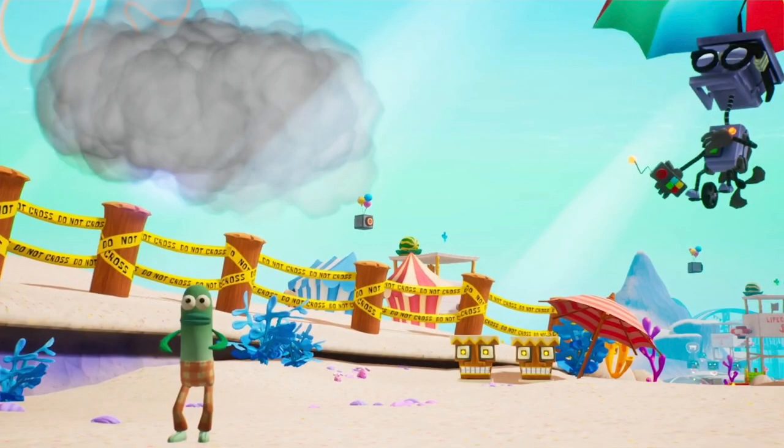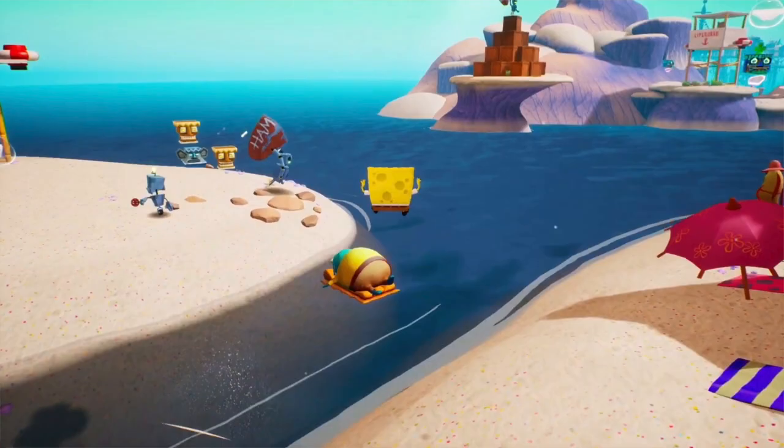First up, we start off with the scene where it introduces the Monsoon Bot. There's a guy just standing around and the Monsoon Bot creates a cloud over him and strikes him. It's the typical robot introduction cutscene, so nothing too special there.